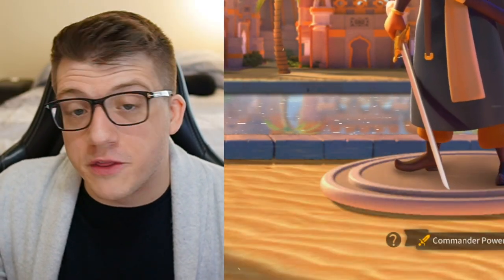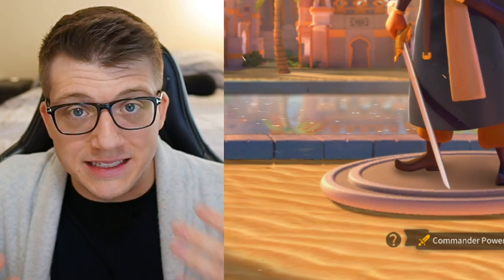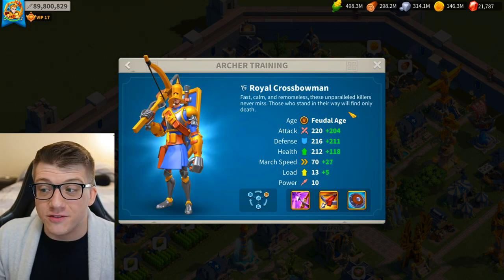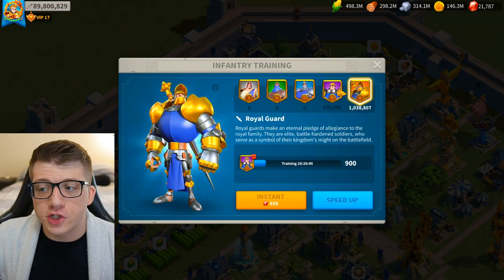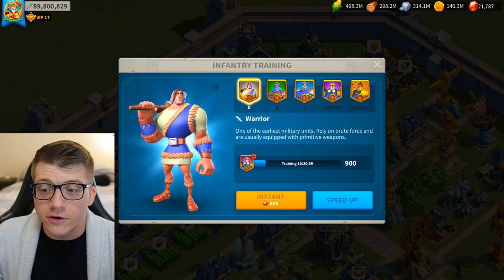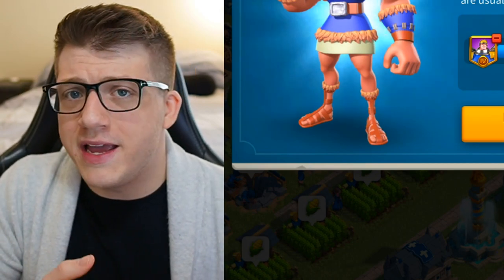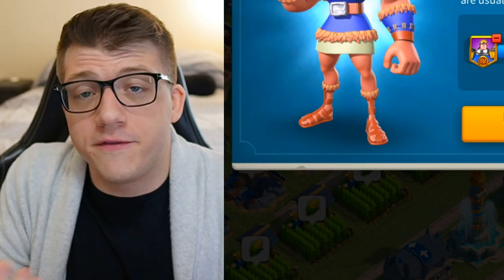The beauty of this march is essentially the slowdown effect it applies to the target. March speed matters more than a lot of people really think in the open field. Cavalry are the fastest troop type in the game by default. Tier 5 infantry have a base march speed of 65, tier 5 archers have 70, and tier 5 cavalry have a base march speed of 80.